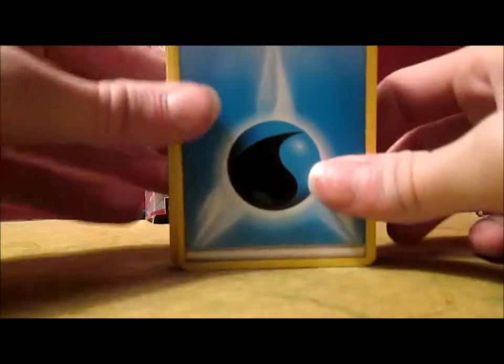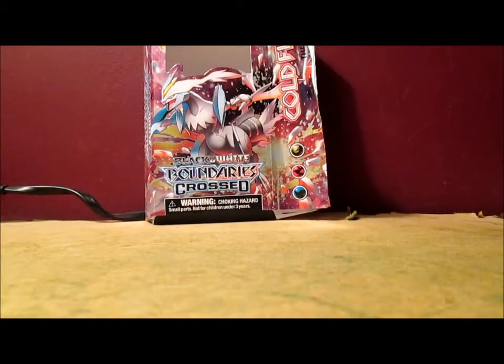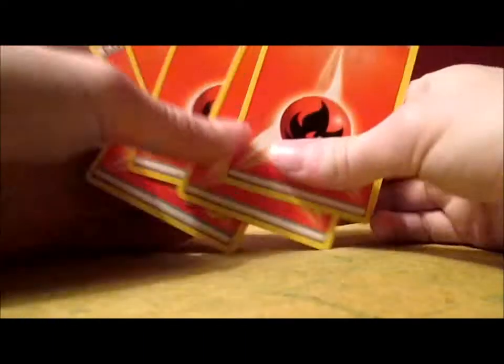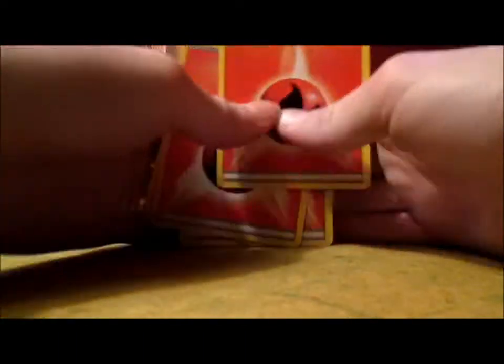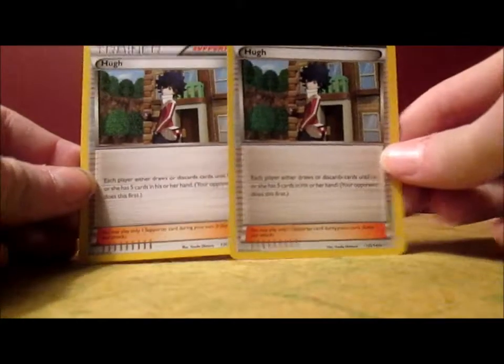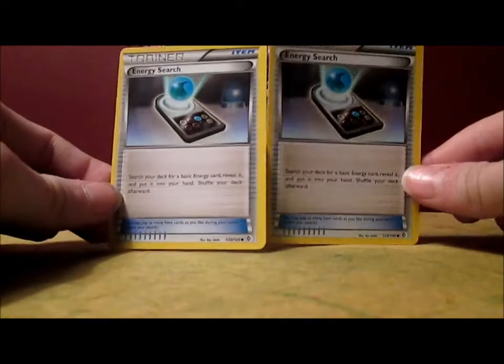Alright guys, so I got the deck all sorted now and I'm gonna go through it. I'll start off with the energies. You get 11 Water-type energies, which is kind of weird that you get 11, and then you get 7 Fire energies. Moving on to the trainers — got a couple of Hughs, who is your rival in Pokemon Black and White 2. I should know that because I have both the games. 2 Energy Searches.